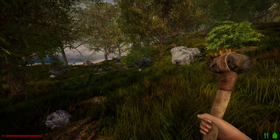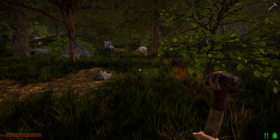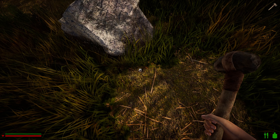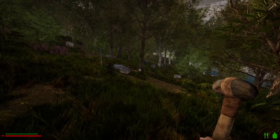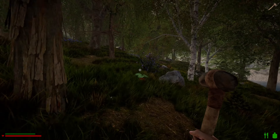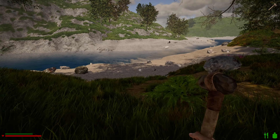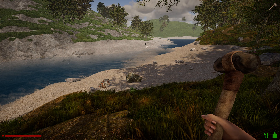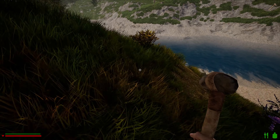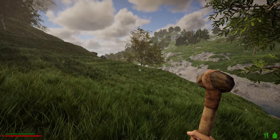This is the enchanted woods biome - that's what I call it. We got a pumpkin, we'll take that. Now we've got to decide where to build - that's always the hard part. Sometimes it's obvious if you've got a nice big flat area, but this terrain is pretty full on. I'm going to cross over to the next little island there.